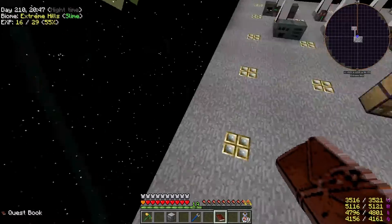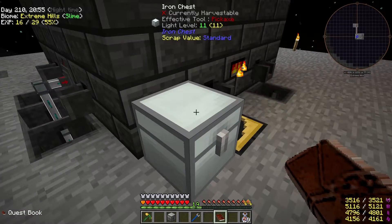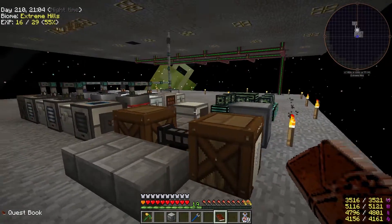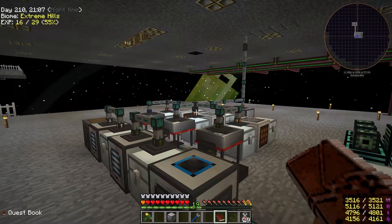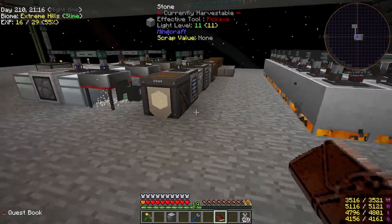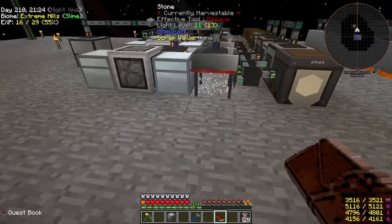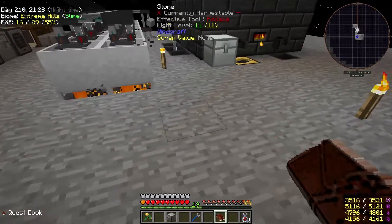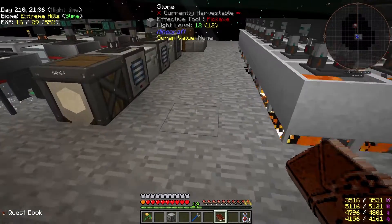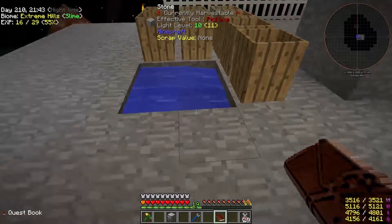Then we need a source of lava and a source of water. We've got a whole ton of lava right here. I want to funnel it into the orange system, and I don't want pipes running all over the place again. So I need a way of getting lava and water to the orange system fairly easily. Maybe I can just put the machine over here where the water is.